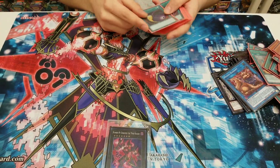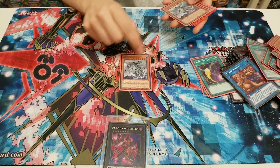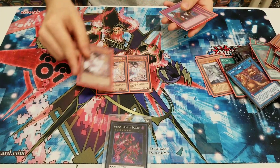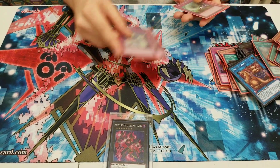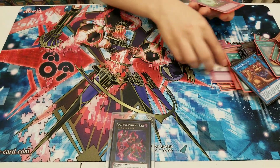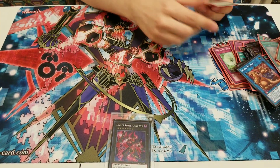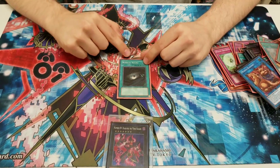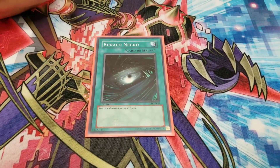On to the side deck: triple Cyclone, double Gamma Seal, three Ash Blossom, Impel Order, two Solemn Strike, three Magic Deflector, and the last card, Dark Hole. Somebody actually tried calling me out on a foreign Dark Hole and he got in trouble, so don't do that.